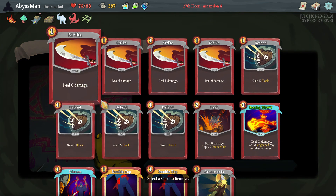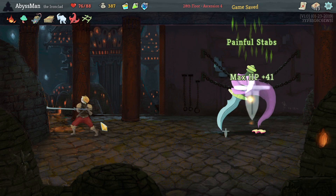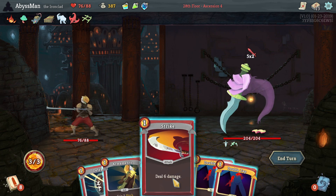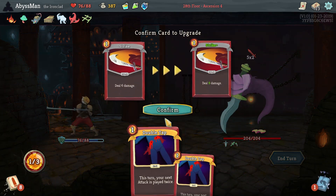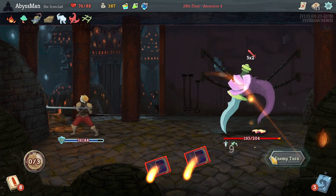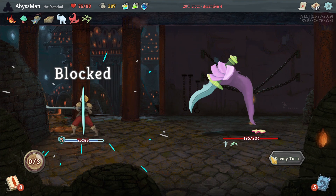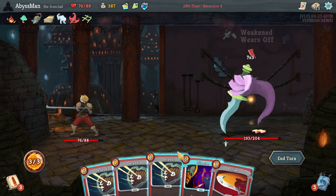Elegance — yes please! Let's give it a Strike. Painful Book of Stabbing — big oof. Okay, let's Defend. Omniscience, Upgrade to Strike, hit with the Strike. Disarmed.